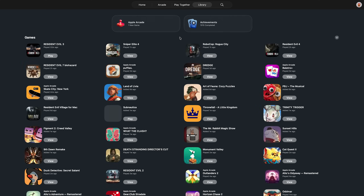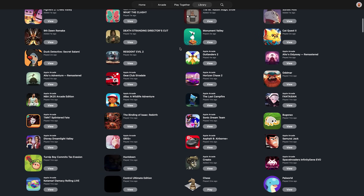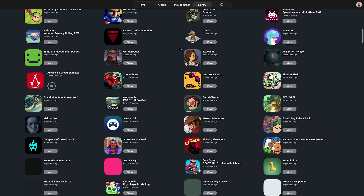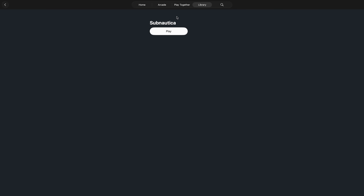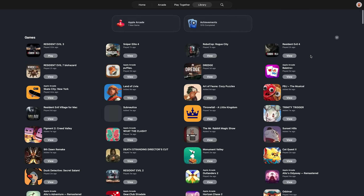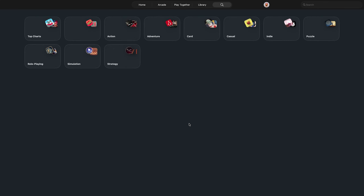Then we have the Library, which shows you all of your App Store games, and you can filter it by controller support, which is actually really good. You can also sort it by Apple Arcade games and installed games. The installed games section is weird because it didn't work on my Mac — it didn't show any of the installed games even though I had a few installed. I also noticed that Subnautica was shown and it was from the Epic Games Store, but when I clicked it the game wouldn't launch. I don't know if this means you can link games outside of the App Store; I couldn't do it for anything else on Steam or so forth.